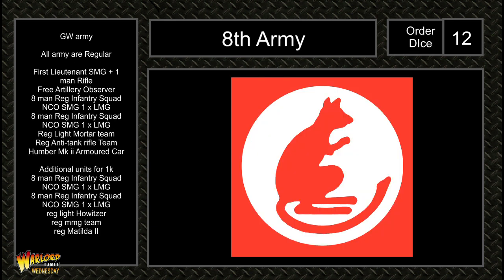The British army consists of everything in the Gentleman's War starter set, plus an extra two eight-man regular infantry squads with NCO SMG and LMG, a regular light howitzer, a regular MMG team, and a regular Matilda II.